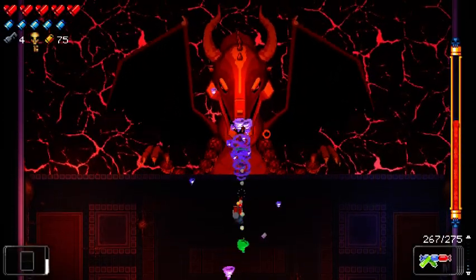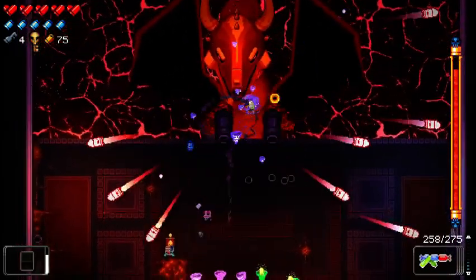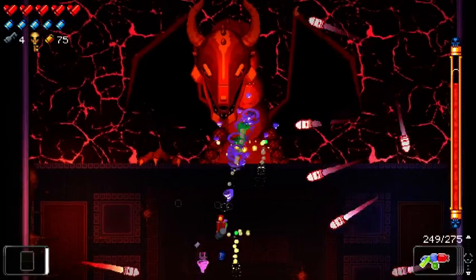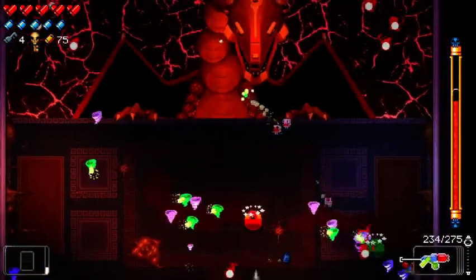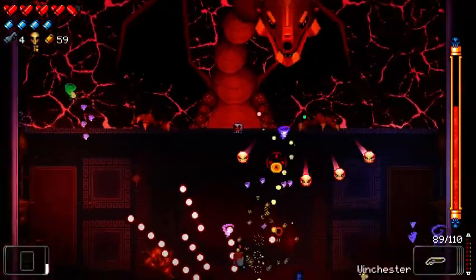I'm gonna use the Balloon Gun for a while. Oh, my gosh — that's lovely. Basically, I'm gonna use this until I get hit, and then that's usually my cue, because all the ammo's gone. That's usually my cue to switch over to something else. I'm gonna blank because I hate that attack.